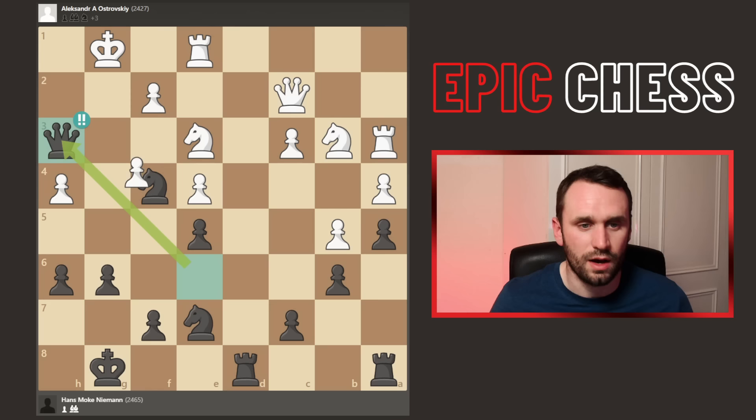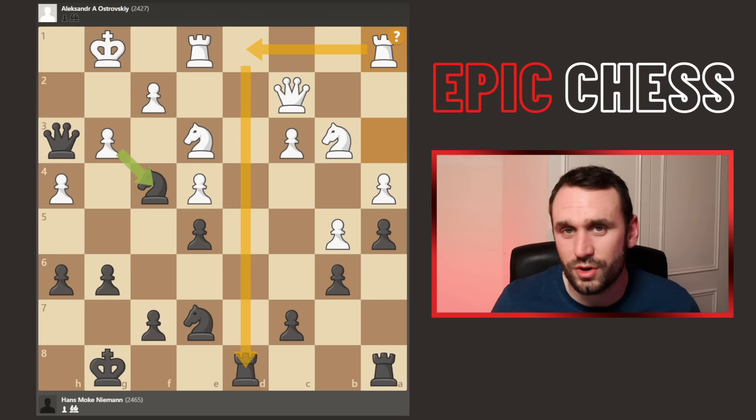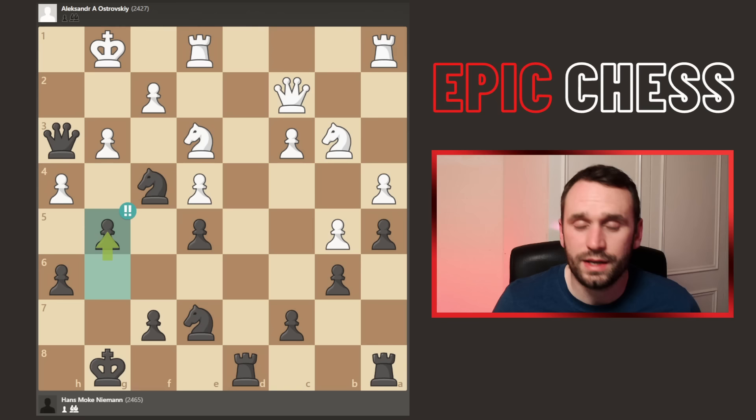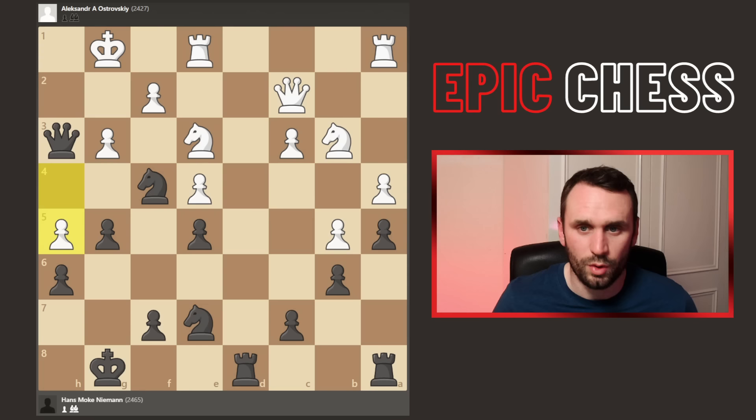So instead of taking on f4, the rook drops back to a1, probably preparing to challenge down the d file. And now can you guess the second brilliant move Hans Niemann played? With black to play, Hans played pawn to g5 — that idea I mentioned earlier, looking to rip open files, and also opening up a square for this knight to potentially join the party.